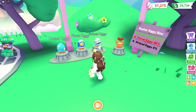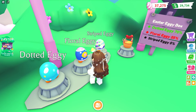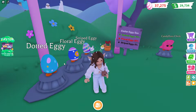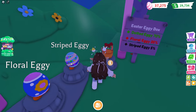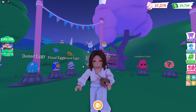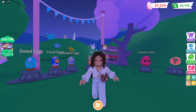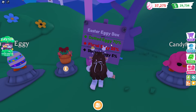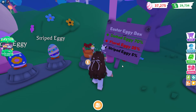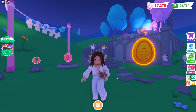Before we start opening, let's look at the eggs available from this box. We have the new Dotted Egg, which is a rare; the new Floral Eggy, which is an ultra rare; and the Striped Eggy, which is the legendary. I'm mostly hunting for the Dotted Eggy to make into a neon, and the Striped Eggy too. The chances are: Dotted Eggy 70%, Floral Eggy 25%, and Striped Eggy just 5%.